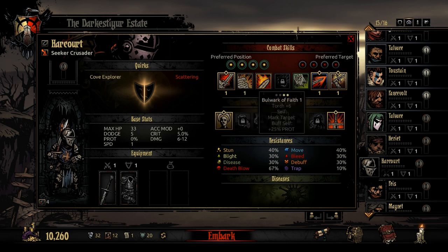Then there's Bulwark of Faith. I don't use this — that's why it's still locked. When you use it, you mark yourself but buff yourself with 25% protection, essentially turning him into a tank class. I don't use him as a tank; I want all-out attack, so I don't want fights to drag on.